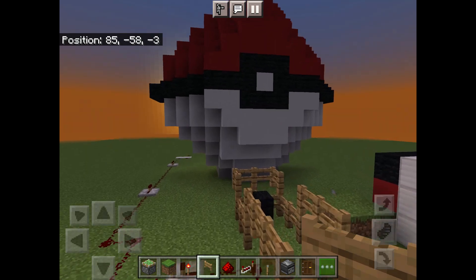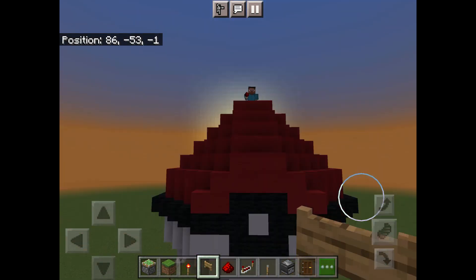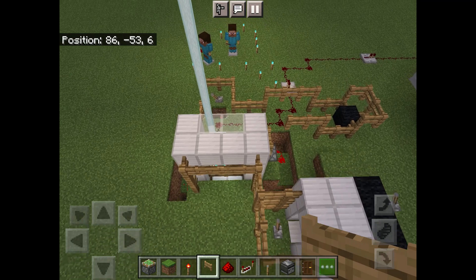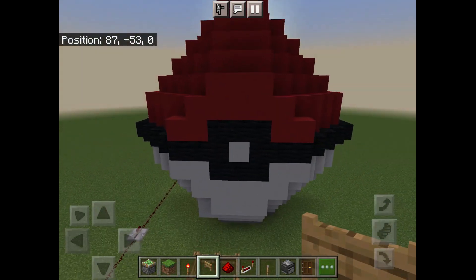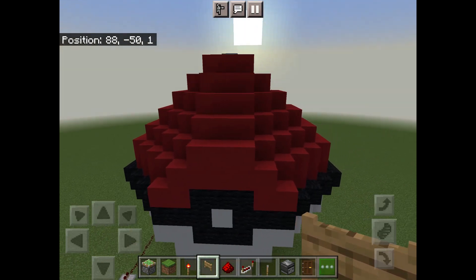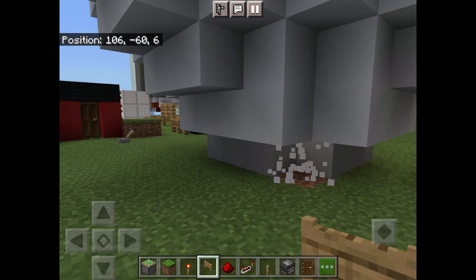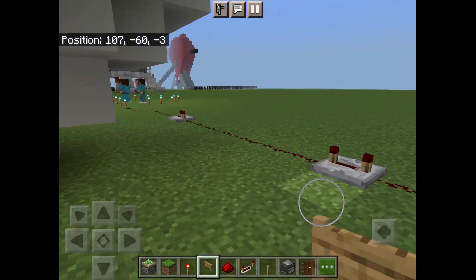Hi everyone, today I am going to show you how to build a Pokeball. Don't mind this construction thing, we'll do it in the next episode. To build it, first build a ring - build it five by five and then delete the blocks on the side so that you will get a circle.